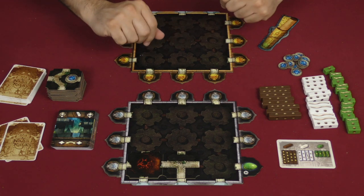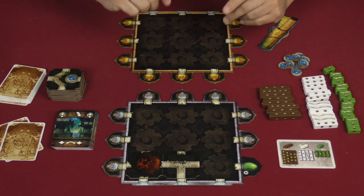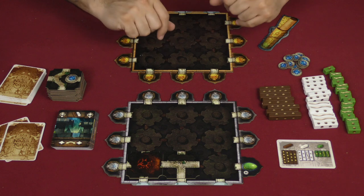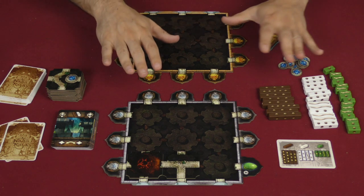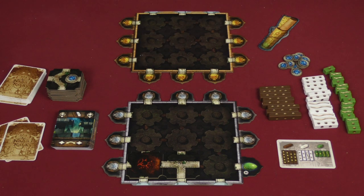And that's basically it. You continue that very simple procedure until someone is the winner, either by getting to 25 or by being eliminated. So that gives you an idea of how the game works — that's Nagaraja.